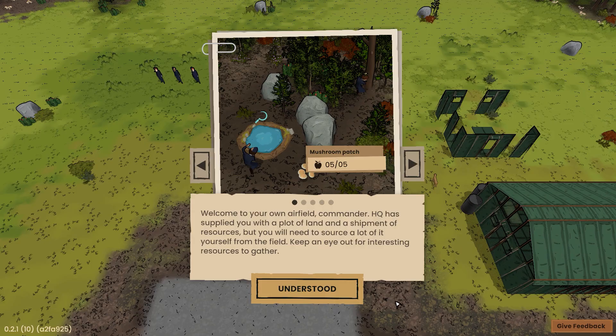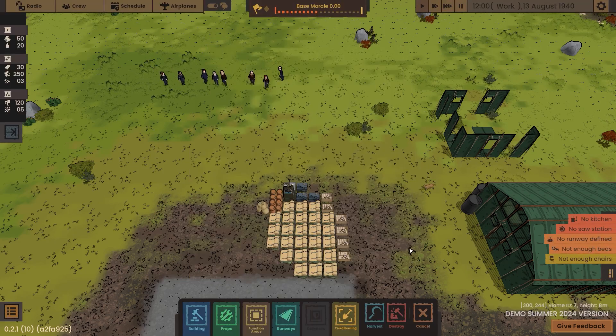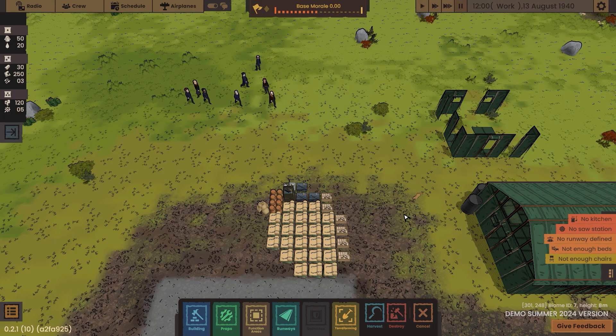Welcome to your own airfield, Commander. HQ has supplied you with a plot of land and a shipment of resources, but you'll need to source a lot of it yourself from the field. Keep an eye out for interesting resources to gather. Okay, can do. Can I pause this? Yeah, slam it into pause mode right now.